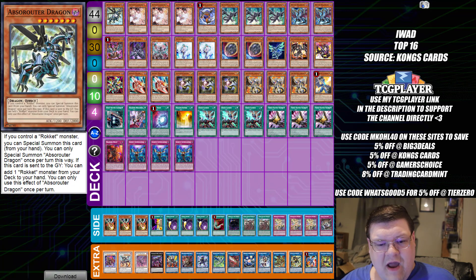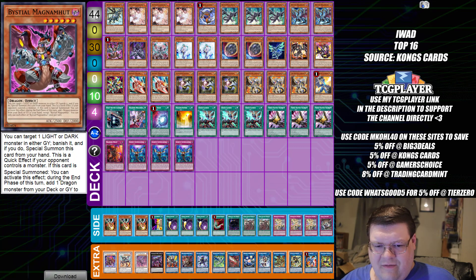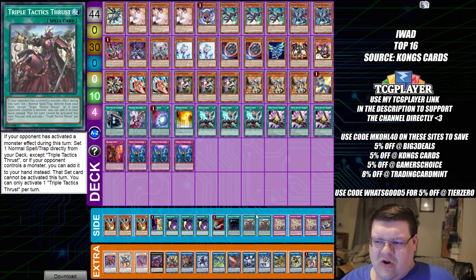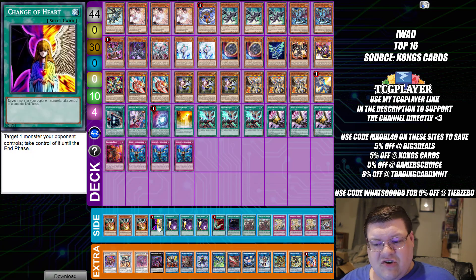Ninth place, we have Dragon Link. 44 cards — I don't think that's much of a problem. You see the main-decked Triple Tactics. Thrust has pretty much been tossed to the side for a majority of this format; I don't see anybody trying too hard to break this. We also see the Herald of the Abyss for the Thrust slot, and even Change of Heart in the back. You gotta love all these fun cards to tell your opponent no.